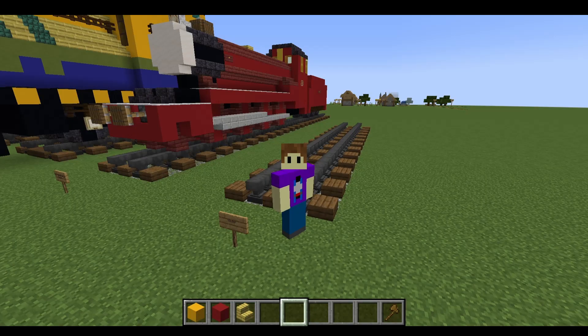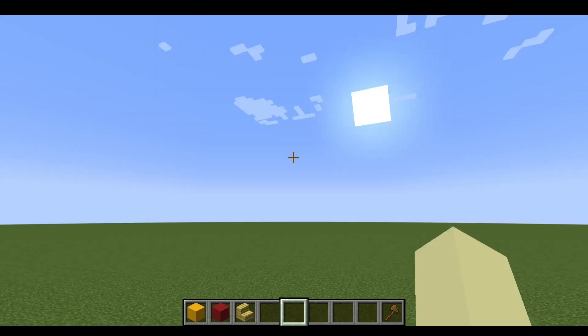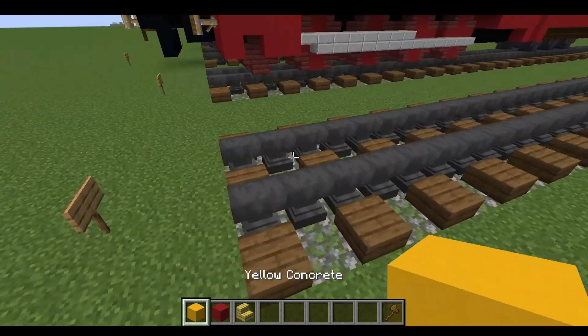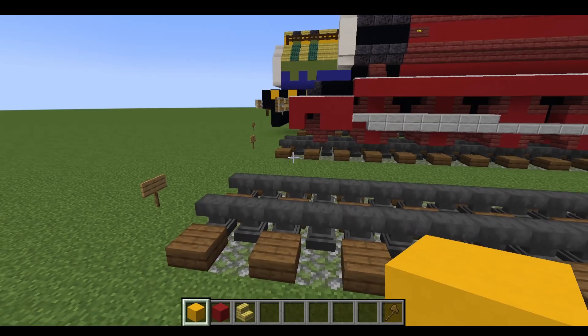What's up guys, Tyler the Train Kid here with another Minecraft tutorial video, and today we're going to be building Victor from the Steamworks. First off, you're gonna want to grab some yellow concrete.